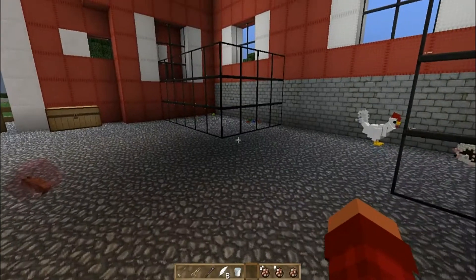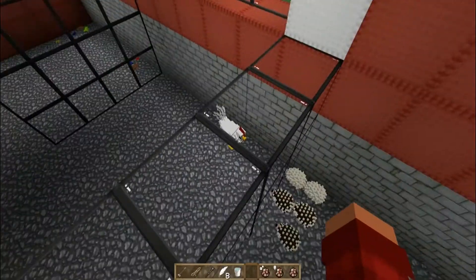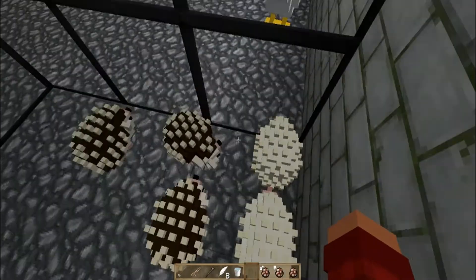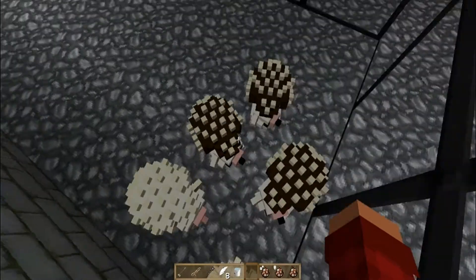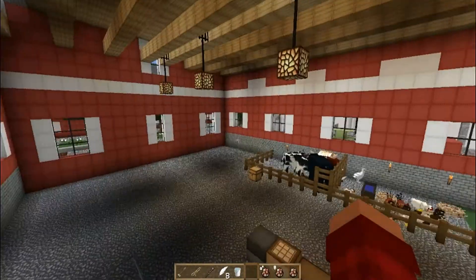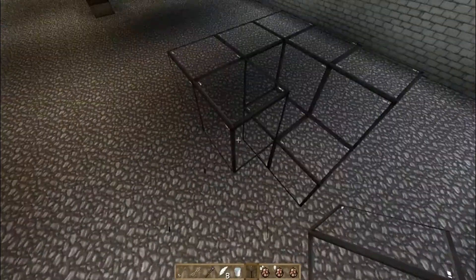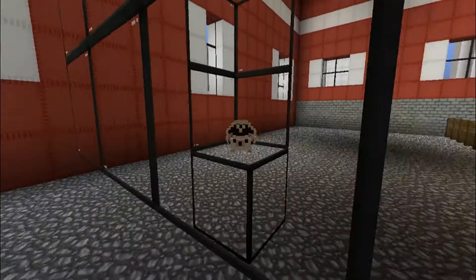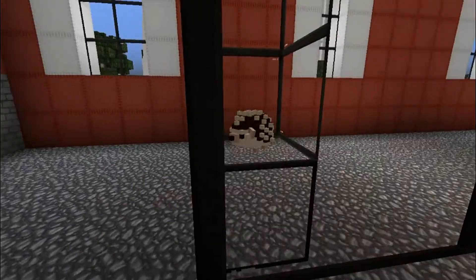There are three new types of animals added. The first animal I wanted to show you guys is the hedgehog. They really badly want to kill those things over there, so they're all cornered. I made this tiny little area for the little hedgehog, and this is what the hedgehog looks like - he is actually really adorable.